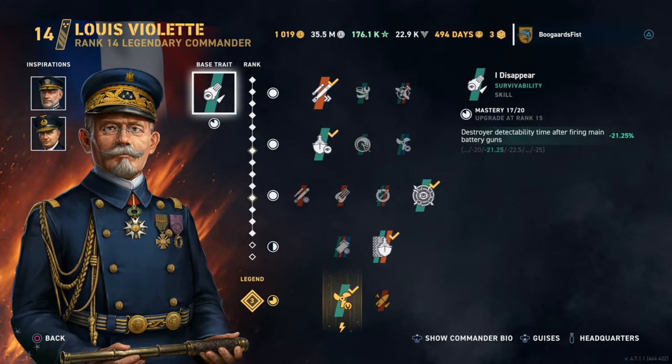Hey guys, Stupel here. Today we got a game in the tier 5 French Destroyer, the Gwepard. I got Violet on this build here.